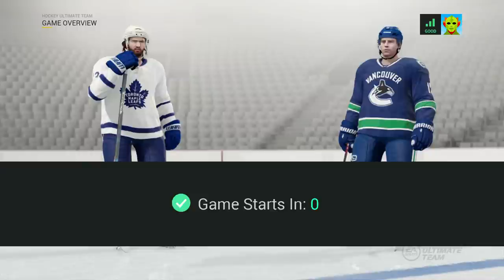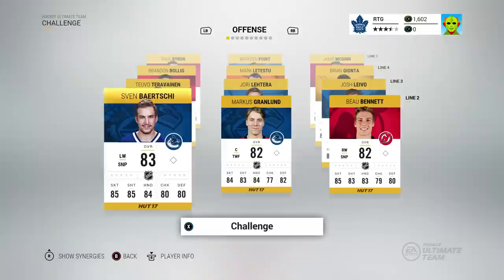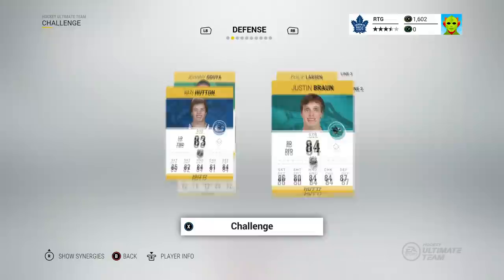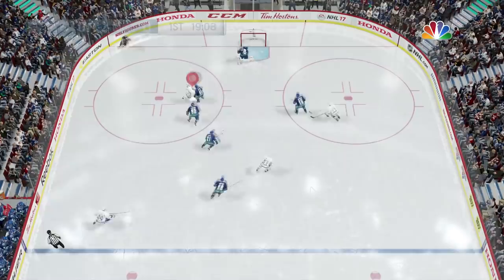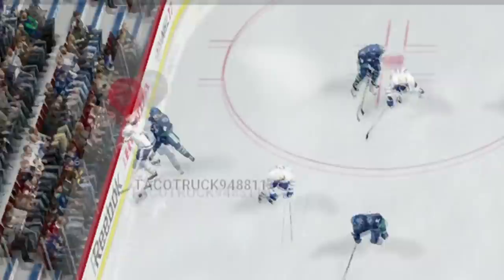This is our first game, up against a Vancouver Canucks fan. His team looks pretty much the exact same as ours. I'd say out of the starter pack we probably got luckier. Let's go, game number one. This guy's got Lou in net — he must have gotten really lucky out of his starter pack, or played one game and then bought a Roberto Luongo. But Willie Nylander's shot is ridiculous.